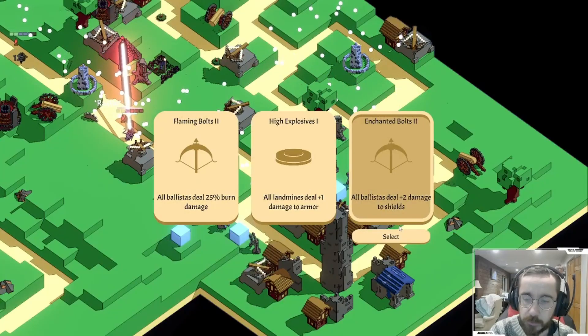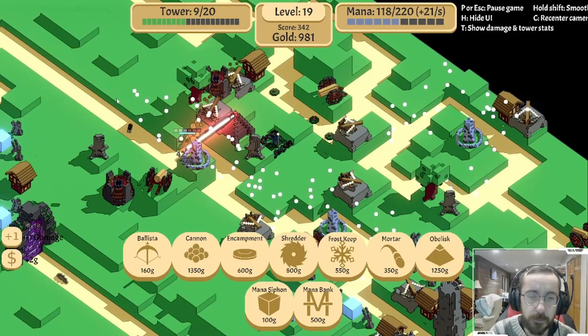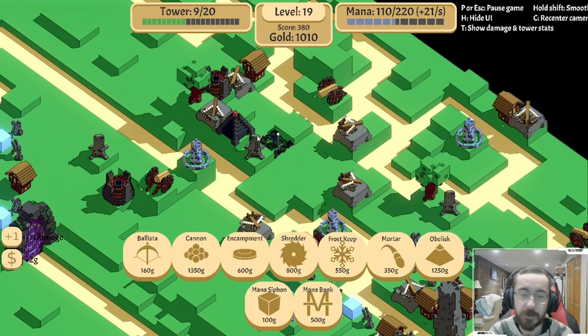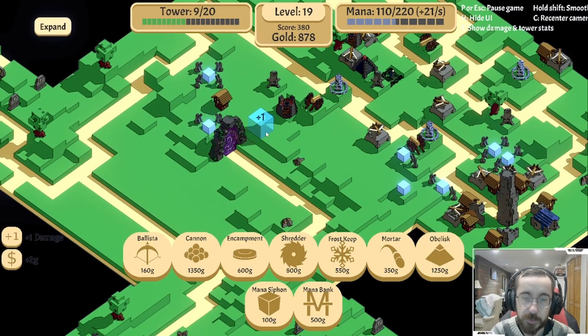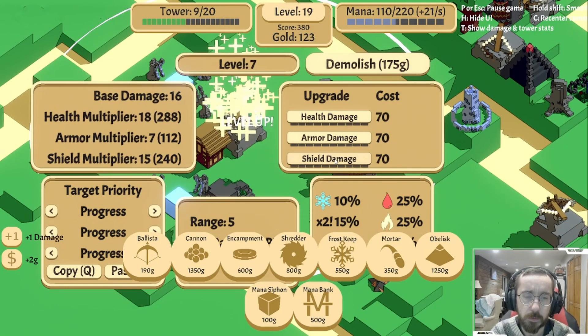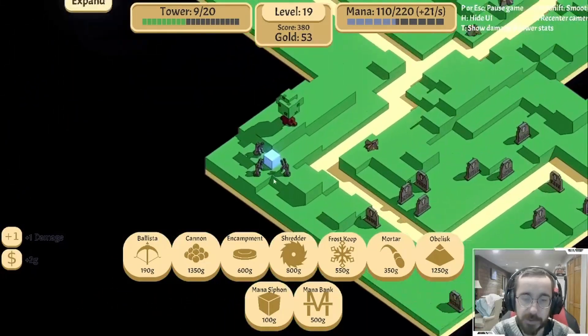Anything here? Enchanted bolts - that'll help out at least a little bit. HE shells, thermal detonation, frost bolts too. I think that'll just keep things slowed down even more. We seem to be relying on ballista totems a little more than usual, but I think that can be fine as long as we place them appropriately. Okay, let's see how that works out. And then more mana siphons there.